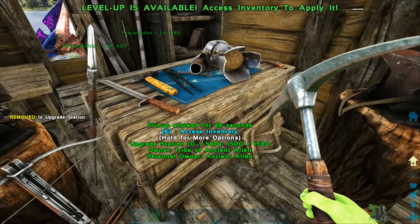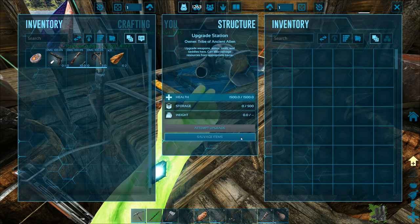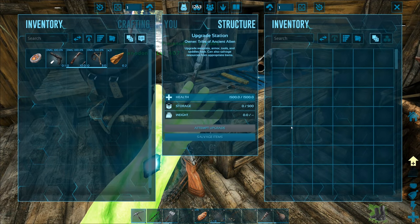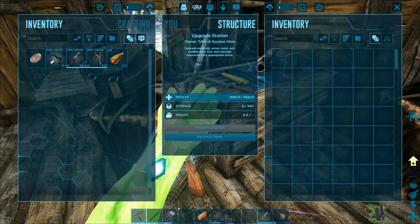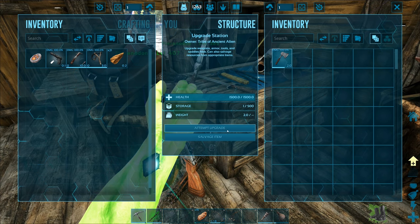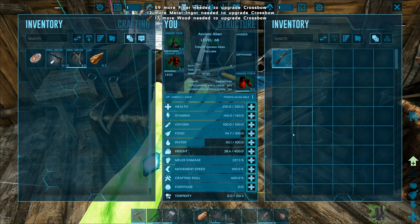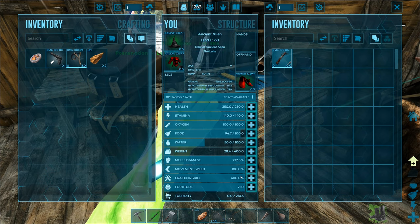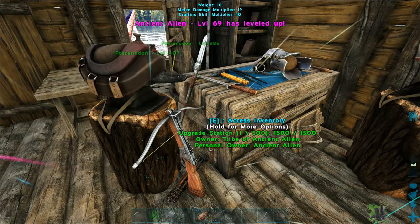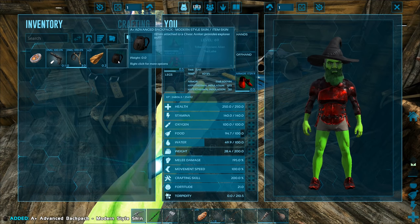The upgrade station lets you salvage items similar to a grinder, which is handy because a grinder is more expensive. You can also upgrade things here. If I want to upgrade my hatchet, it requires 17 hide, 14 metal ingots, and 2 wood - I think I can afford that. I tried leveling up melee damage - it went to 243.8 from around 195.